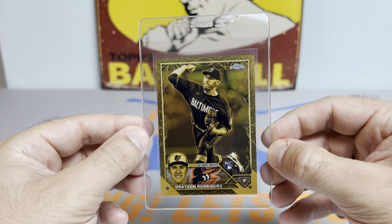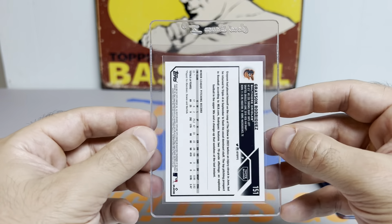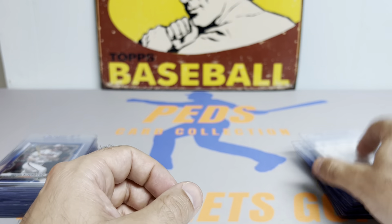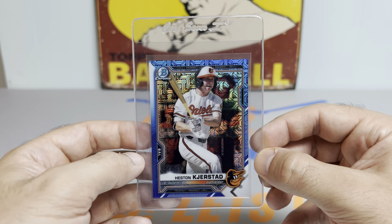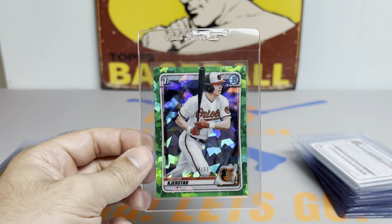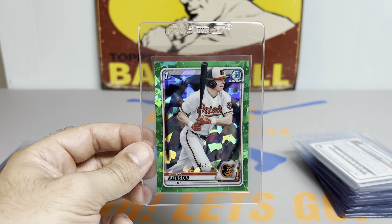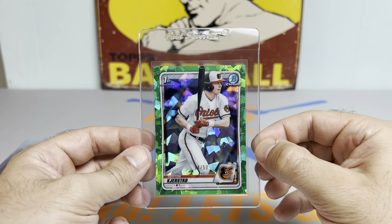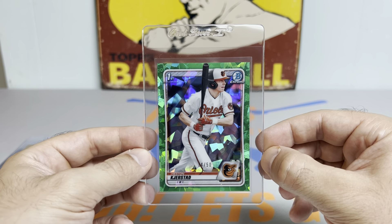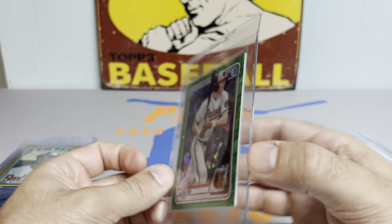I bought this from my LCS. This is a nasty card — Grayson Rodriguez, Topps Chrome Gilded Rookie numbered to 199. Orioles are pretty much my second favorite team, so I'm really happy to add this card to the collection. Next up, we got a Heston Kjerstad Blue Mojo to 150. And then this card is so nasty — Heston Kjerstad First Bowman Chrome Sapphire Green numbered to 50. I've been following him since his freshman year at Arkansas. He's always had that sweet lefty swing, easy power, and can drive the ball the opposite way. He hit the ground running with a late-year call-up for the Orioles and played so well whenever called upon.